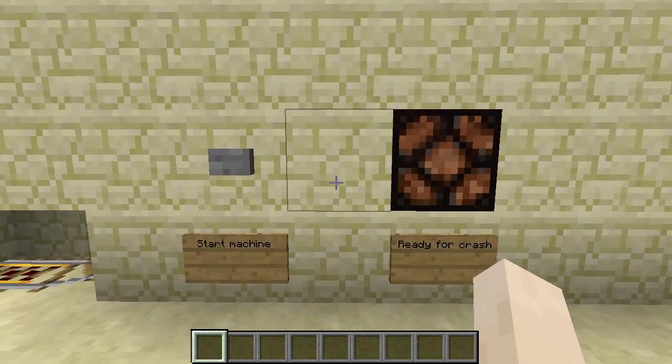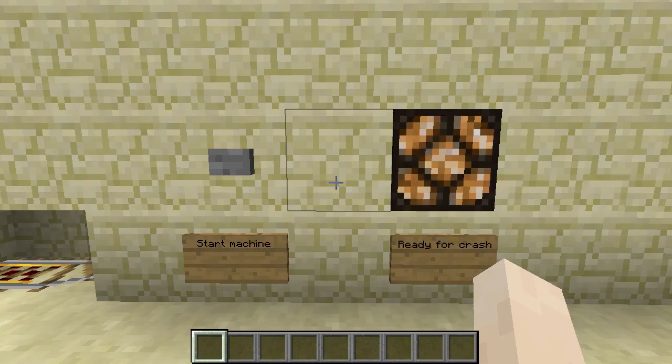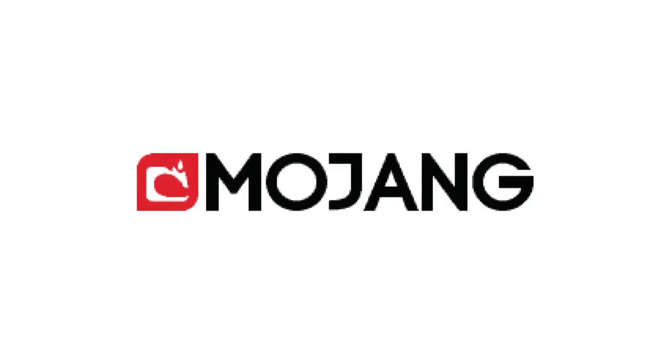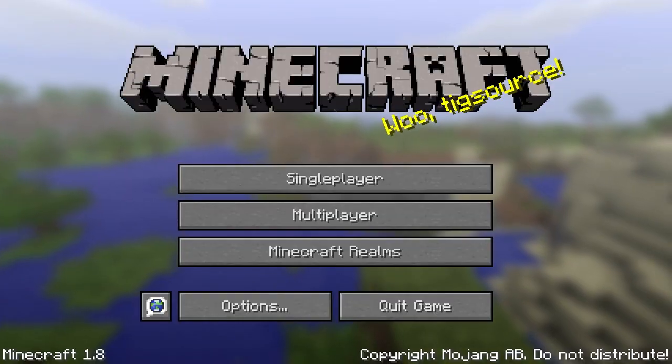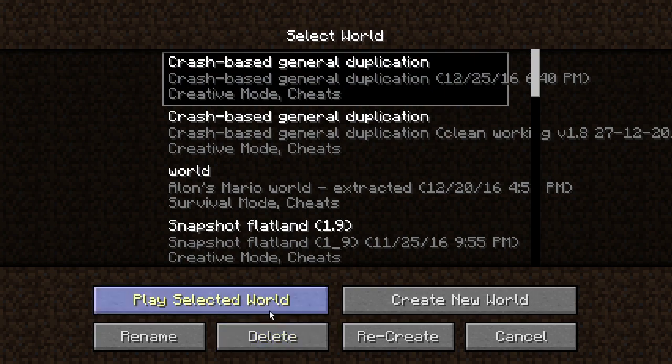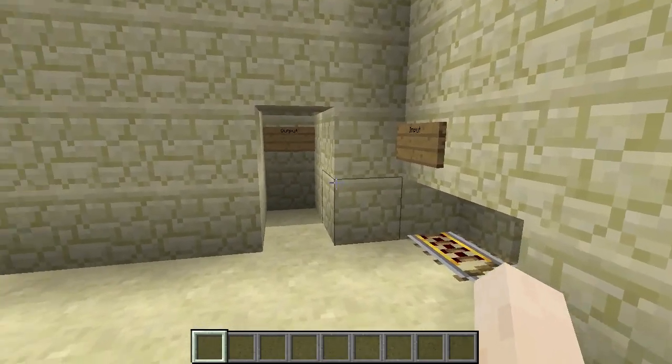And you wait for a while. A few moments later — all right, so the lamp went on. So we use F3 and C to manually crash our client at this point. Now my client crashed. I'm just going to start up another instance of Minecraft. Load the world. And now let's take a look at the output.